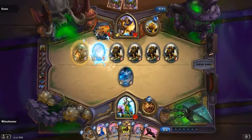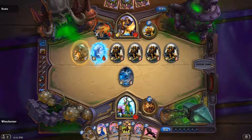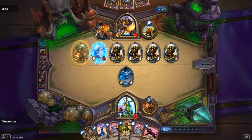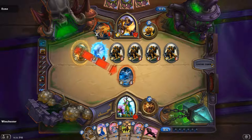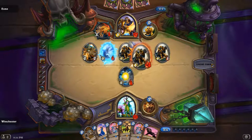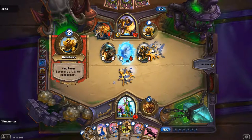We have quite a bit of cards — two of them are Pint Size Summoners, which are dead cards now since they're basically useless. That's why I hate Pint Size Summoner — it's just so useless after the first two turns. If you don't coin it out, you screw yourself pretty much.